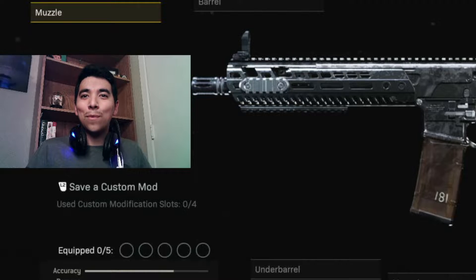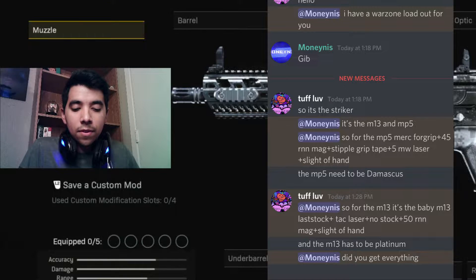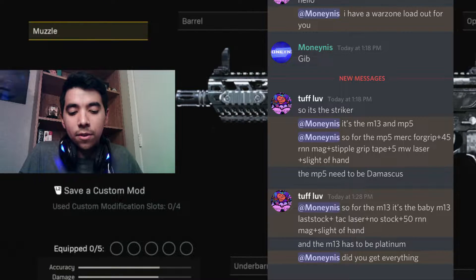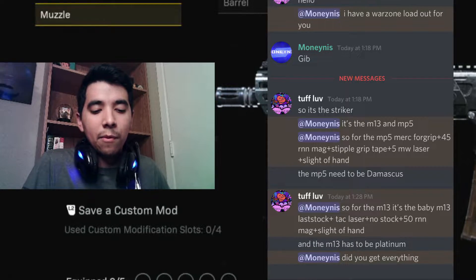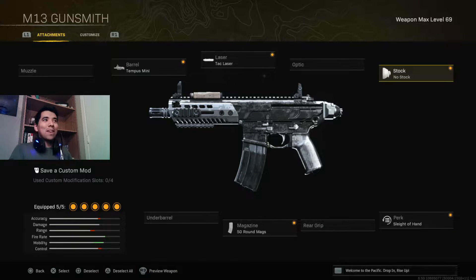With the MP5 out of the way, let's go ahead and jump straight into the Modern Warfare M13. So for the M13, it's the baby M13 — last stock, plus tactical laser, plus no stock, plus 50 round mags, and the sleight of hand. And it also has to be platinum. Boom, there we go — baby M13.